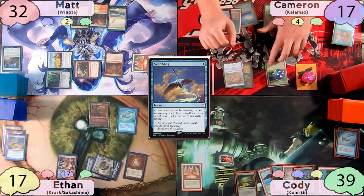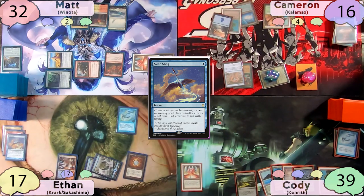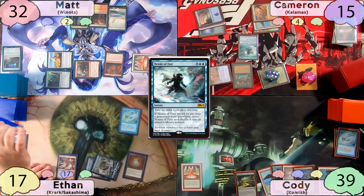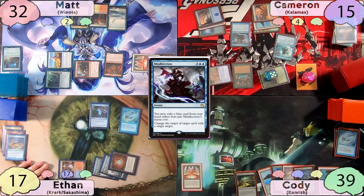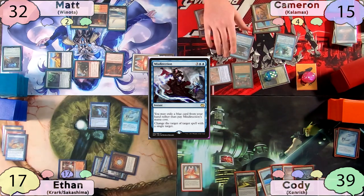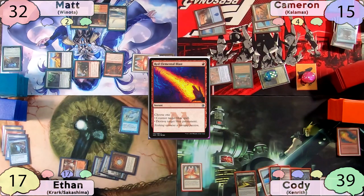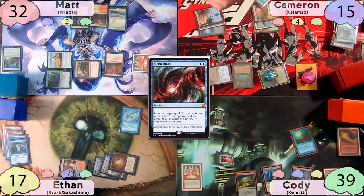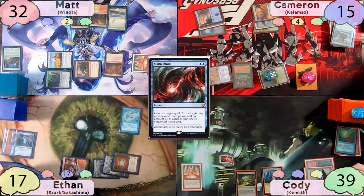On Cameron's turn he swings Kalamax at Ethan, who chump blocks easily. On his second main phase, Cameron fetches with Scalding Tarn finding an island, taps out, and casts Nexus of Fate — an instant — so Kalamax triggers and copies it. Ethan draws a card off Remora. With both copies on the stack, Ethan attempts to Remand the copy. Cameron free casts a Misdirection pitching Force of Negation to redirect Ethan's Remand to Misdirection itself. But Cody blasts the Misdirection with his Red Elemental Blast — Ethan draws another card. The original Nexus is still a problem, and when priority comes to Cody he Mana Drains it, giving himself 7 mana next turn. Cameron's plan is foiled and he passes the turn.